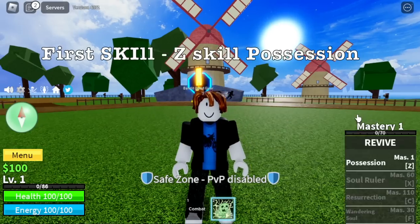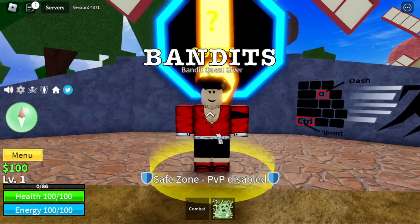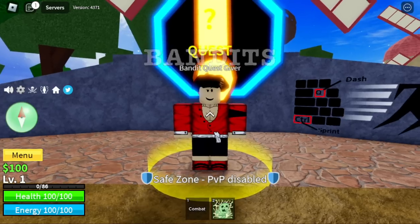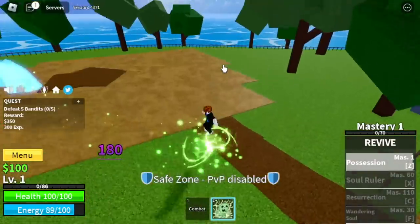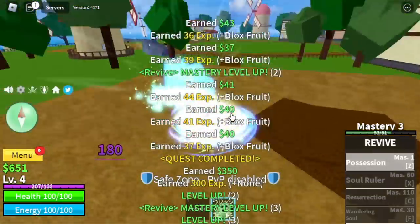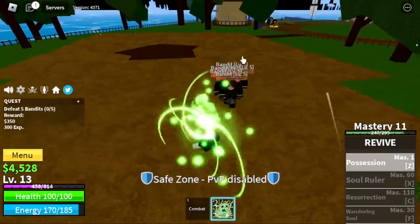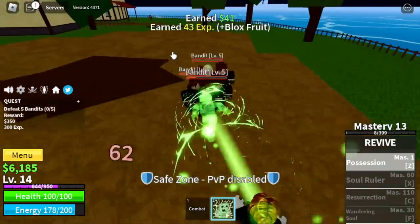First, we got the Possession — the Z-Skill. This is the same, to be honest. Let's try it on the Bandits. Check this out — Z-Skill. There you go, nice ice effect. Just three hits and you will be defeating the Bandits. All stats will go to Blox Fruits at first. Target here is level 15.